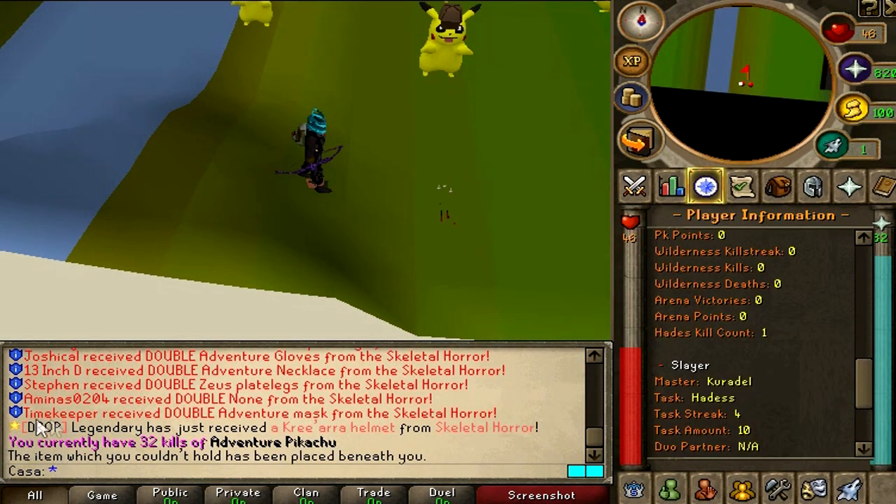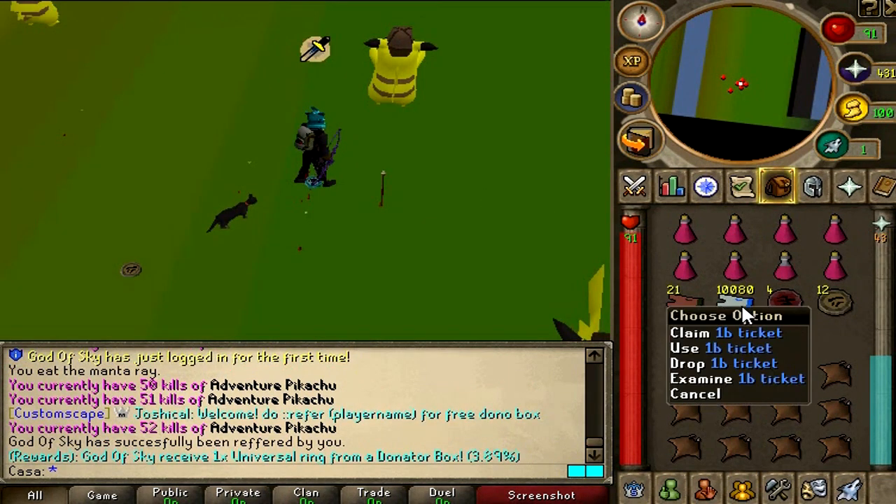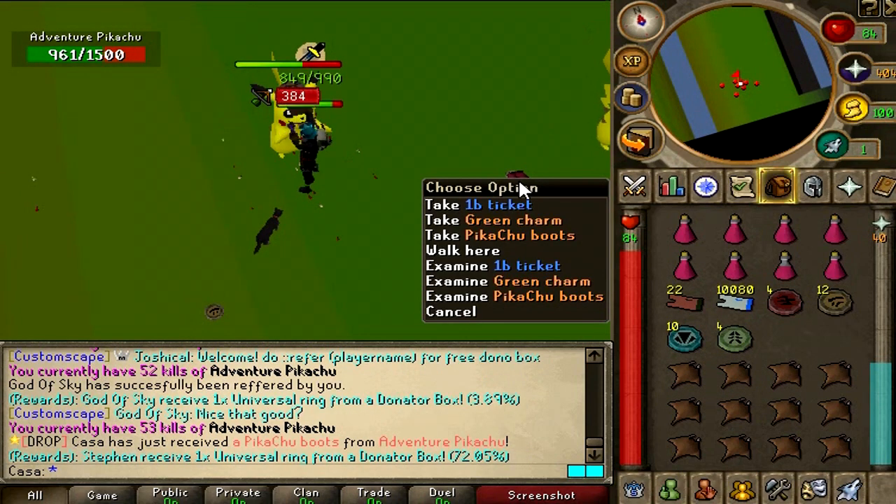It says right here we currently have 32 kills of Adventure Pikachu, so let's start the hour right now. Just look at my cash stack — 10,000 one-bill tickets. That's a huge amount.